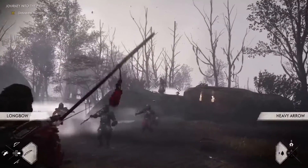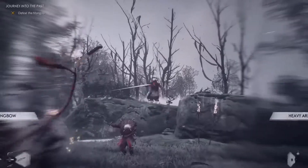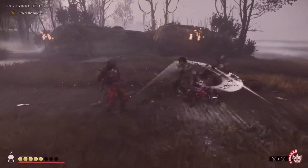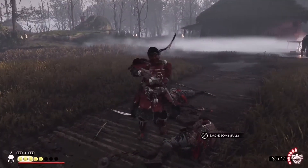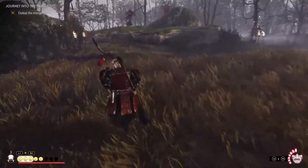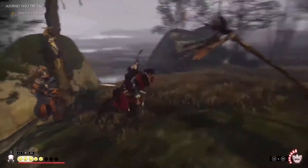Once again you begin with a map that's almost completely blank and are free to set out in any direction to discover its many landmarks, areas of interest, and some of the coolest easter eggs to collect while exploring the lands. Many of these landmarks are identical to the kind of thing found in the main campaign, like bamboo shoots, hot springs, lighthouses, and haiku spots, but there are plenty of entertaining new distractions to discover too.